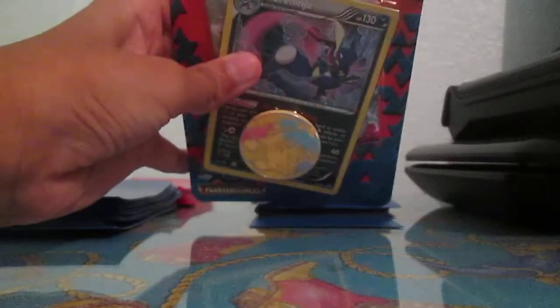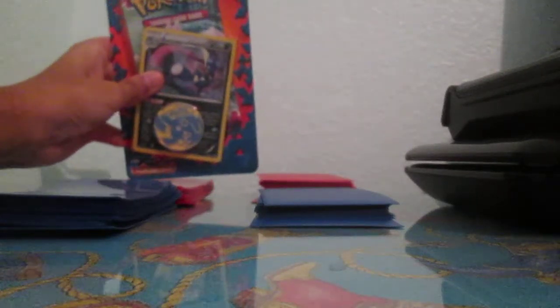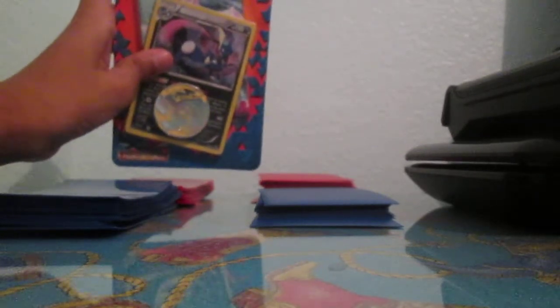It comes with a special foil Greninja card — it's a black star promo. First darkness type Greninja. There is a Pikachu coin and one Phantom Forces Booster Pack.